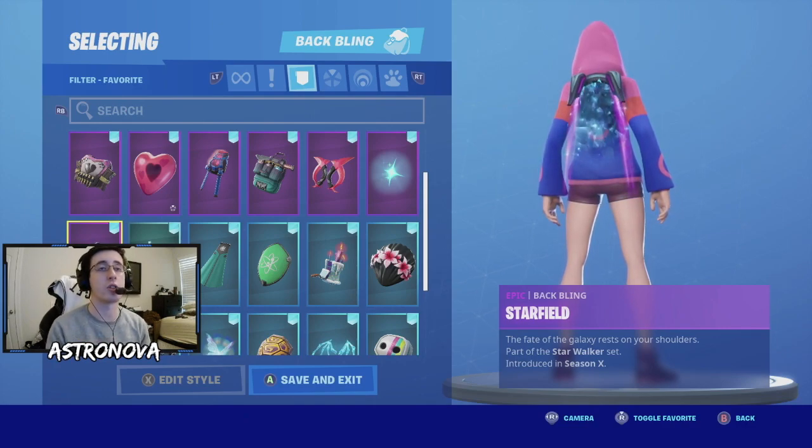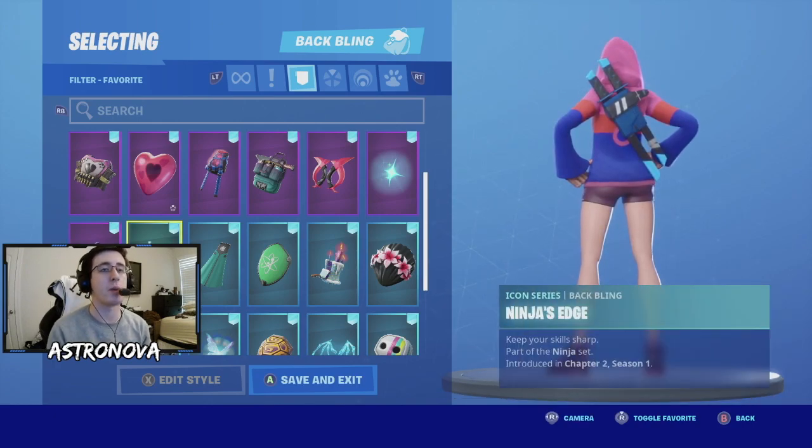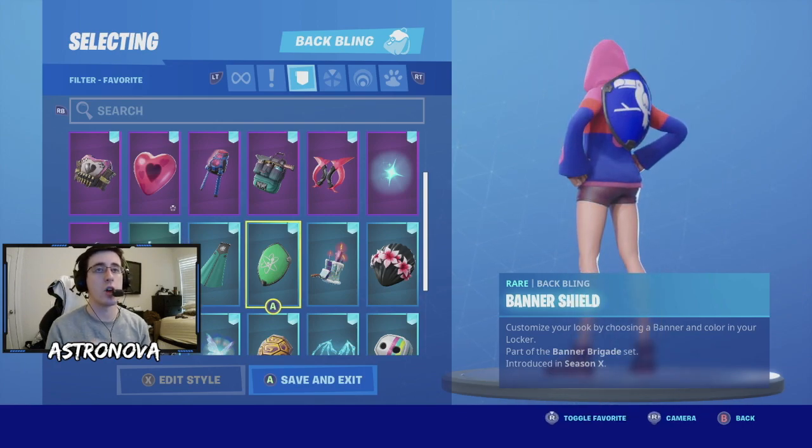If you watch some of my other videos you know heartless is one of my favorite back wings in Fortnite. Continuing on, we have ninja's edge. For the customizable back wings such as banner cape and banner shield, you are going to find a lot of options that match with the skin.